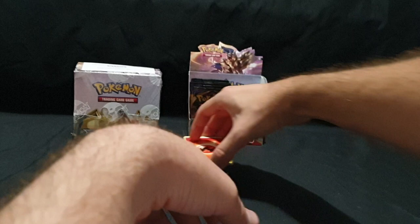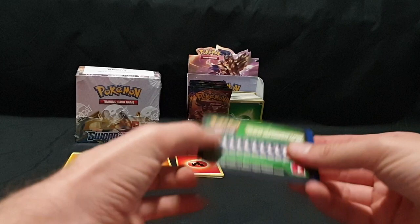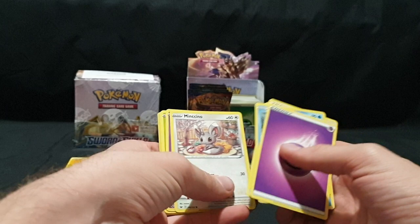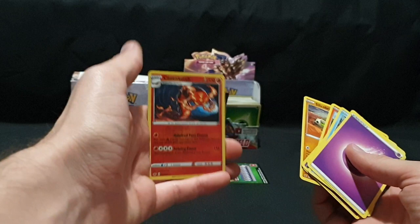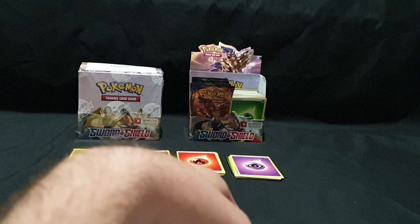Pack number four — be sure to like the video if you are enjoying, it helps me know that you guys enjoy seeing pack openings. Code card and one, two, three, and four. We have our Energy, Quillfish, Pokekid, Energy Search, Mincino, Galarian Ponyta, Cottonee, Scorbunny, Silly Cobra, Centiskorch, Reverse Foil, and Corviknight. Sorry — Corviknight. I think that's new for me, so it threw me off a little. Fingers crossed.